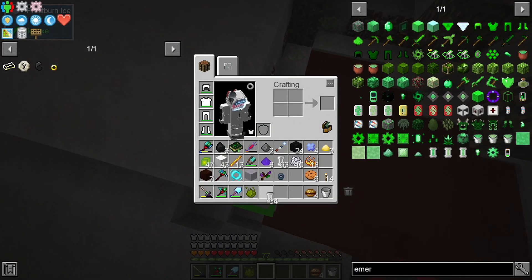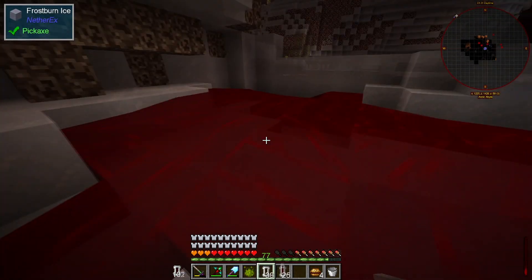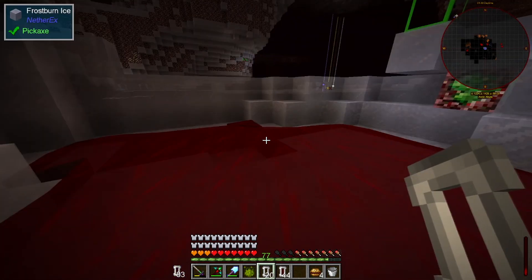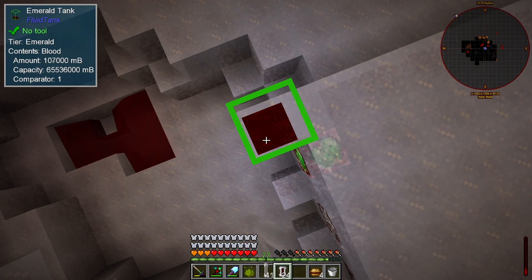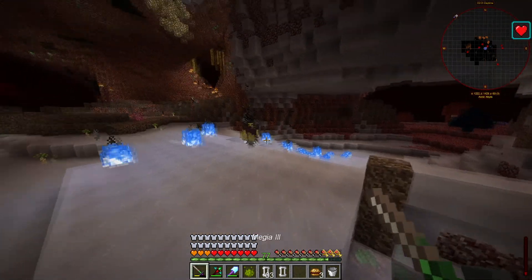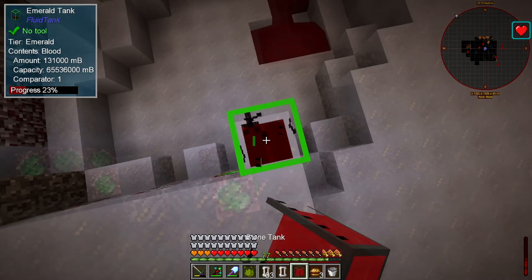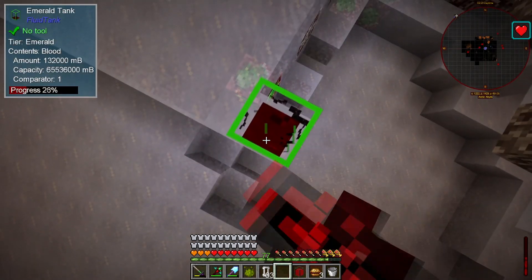Look, we filled like eight percent of the tank, yet we still do not have enough blood for even one Diamond Promise Acceptor. I guess I'll just go and start another grinding method that is also pretty efficient in blood, but that would require me to set up something else. I mean, I'm gonna set it up anyway one way or the other, because I think it's a cool thing to do.